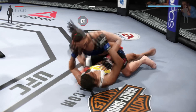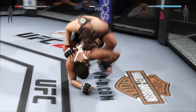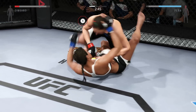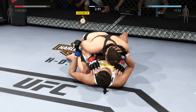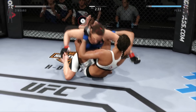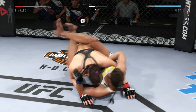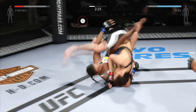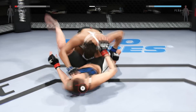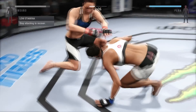Three minutes remain in the round. Elbows. Huge hammer fist. In half guard. She's able to get the fight back to full guard. Beautiful — into mount. Hip escape. Gets out of the full mount. Zingano gets it back to the guard. And they're back up.